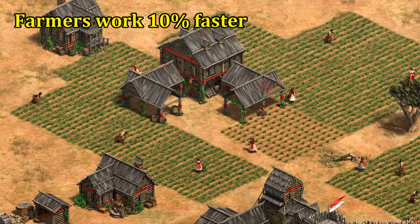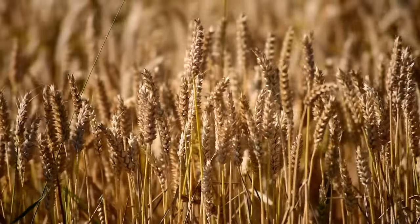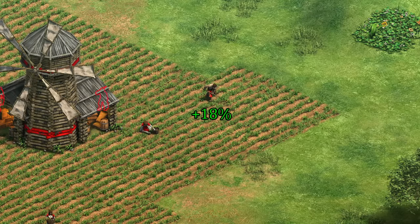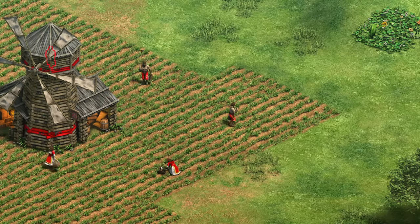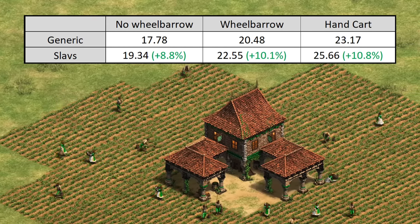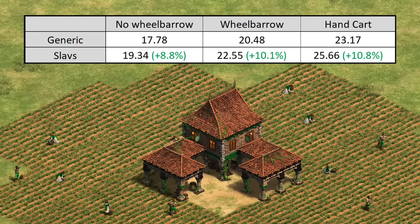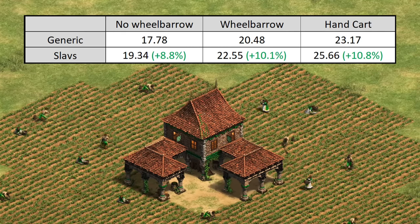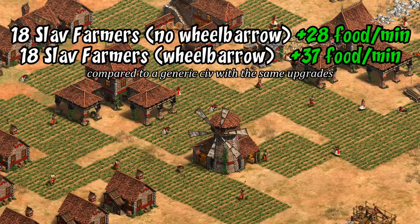Moving on to their civ bonuses, the first and most iconic is that Slav farmers work 10% faster — as if we needed another reminder that eastern Europe is a major bread basket for the world. The way this works is it actually increases the farmers' gather rate by 18% during the time they've stopped and are physically gathering, but after including all of the walking time it ends up averaging out to around 10%. If you have doubled-up farms it's a little less than that before Wheelbarrow, but for reasonably placed farms it does about what it says. The faster farming is a very significant bonus — in Feudal Age, for example, with 18 farmers it's an extra 28 to 37 food per minute after Wheelbarrow.